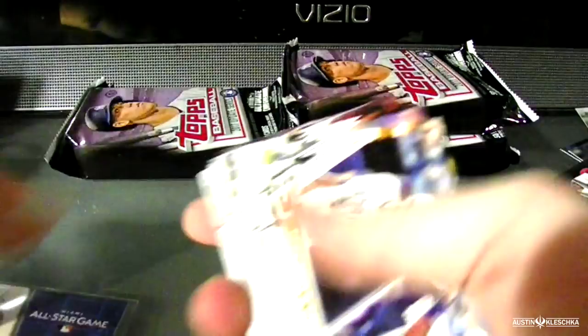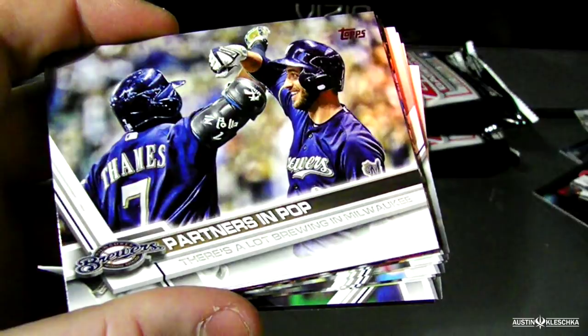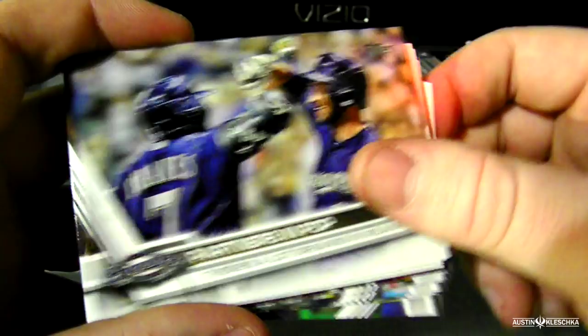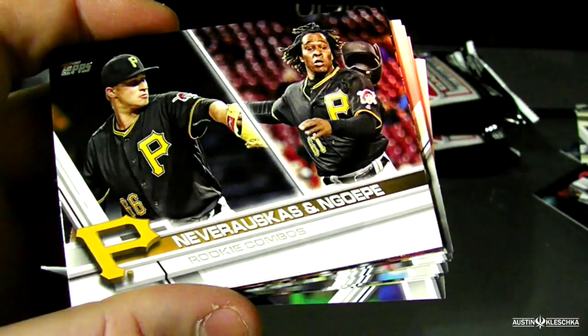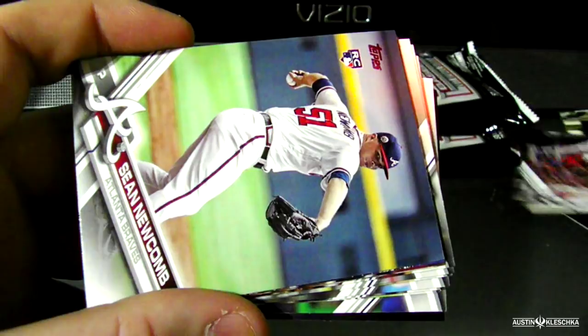Next we have Cordero and Cordoba, and Jett Bandy — I remember him being on the Angels. Partners in Pop: that is Eric Thames and Ryan Braun. Next is Nesberosk and Nagopi — he was the first African player, right? I believe he was. Chris Coughlin — got that card earlier. Ichiro. Sean Newcomb — I remember when he was an Angel; I traded him away for Simmons. Louis Severino. Bryce Harper all-star game.